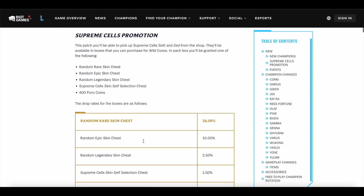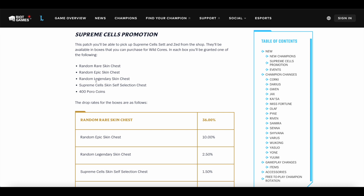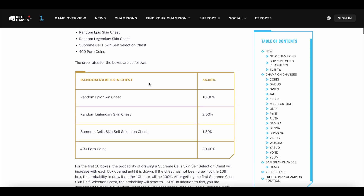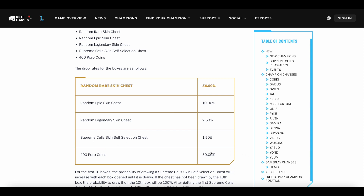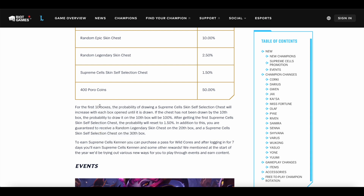Next up we have something really interesting — the Supreme Cells promotion. You can buy a box, kind of like a Hextech box. Buying a box gets you a chest. You can get either 400 Puro Coins or one of these chests: the Rare Skin Chest, Epic Skin Chest, Legendary Skin Chest, or the Supreme Cells Skin Chest. The probability of getting something that's not a skin is half, and getting a skin is the other half. Getting the Rare Skin is the most common. For the first 10 boxes, the probability of getting the Supreme Cells Chest increases, and on the 10th box it's guaranteed to be 100%.